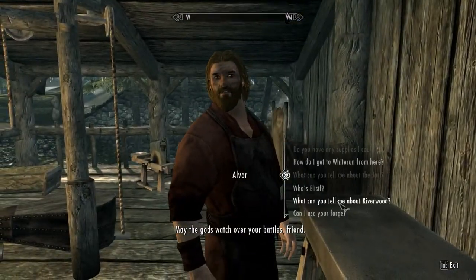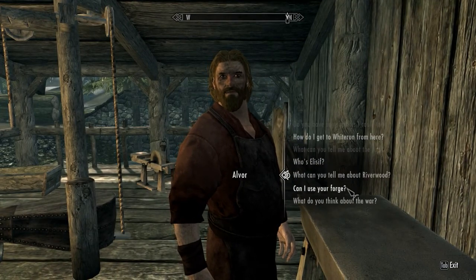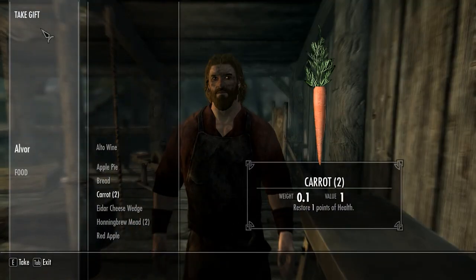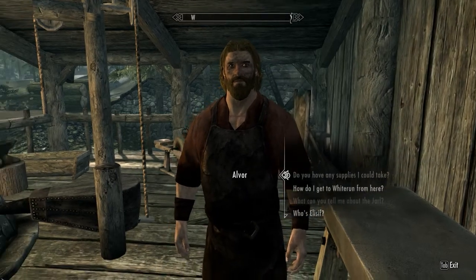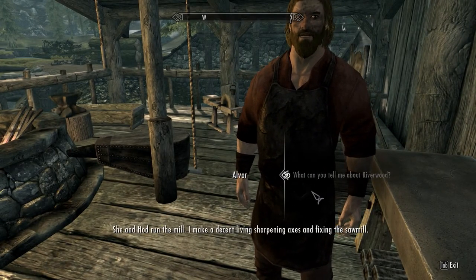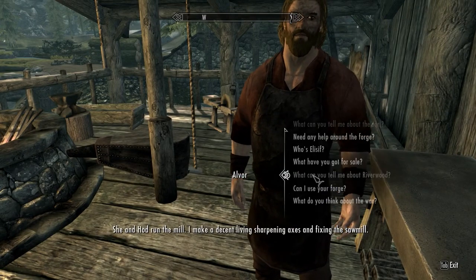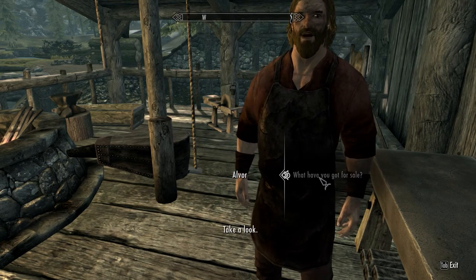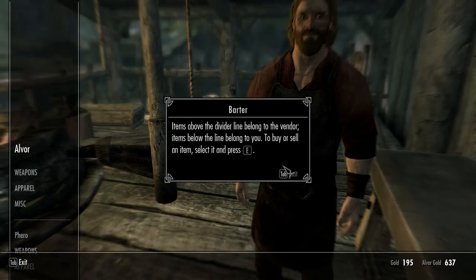Can I sell them things now? I don't want to take any supplies. Can I use your forge? I can move it to the center option. Do you have anything for sale? Why did I not see that earlier? Items above the divider line belong to the vendor, items below the dividing line belong to you. To buy or sell items, select it and press E.